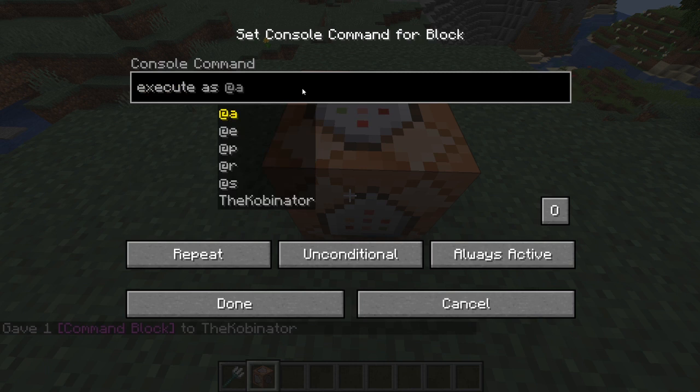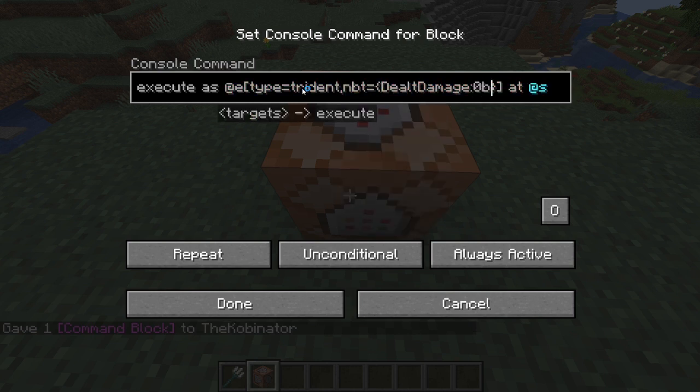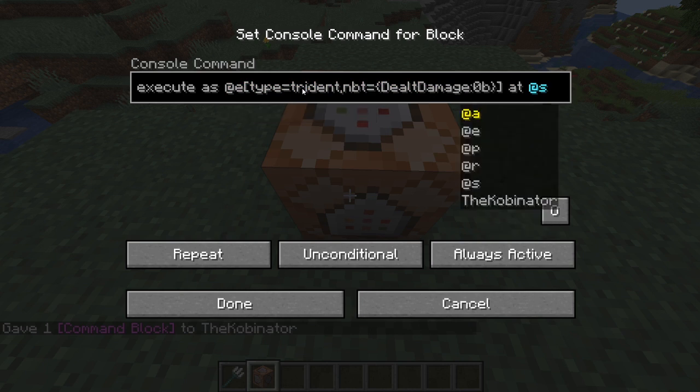So what we're going to write is: execute as at e, type equals trident, at at s. What we're saying here is, we're going to run the commands from the trident's perspective, at the trident's location. What we're going to add inside these little brackets is an NBT tag — delt_damage 0b. And what this will do is make it so, if you're using a loyalty trident, it won't run the command if it's on its way back.